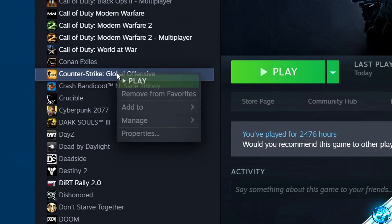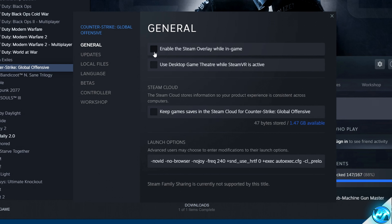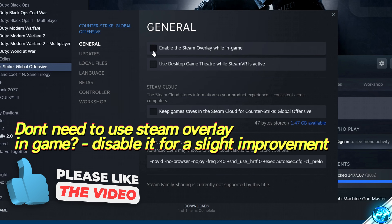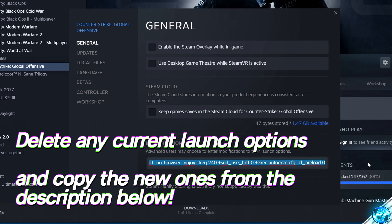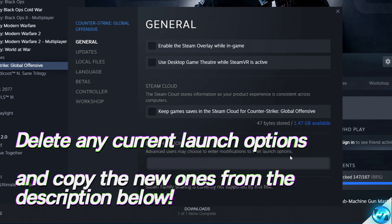For launch options, go ahead and right-click on CSGO and navigate down to the properties section. If you aren't planning on using the Steam overlay whilst in-game — so if you don't access the Steam market or use the workshop — I would recommend disabling the Steam overlay for that extra bit of performance. Also, delete any and all launch options you currently have, as many are most likely completely outdated.